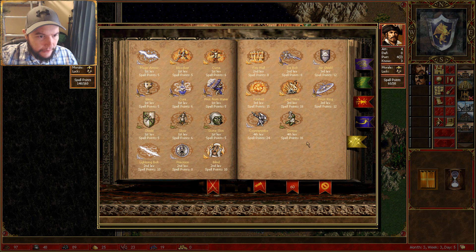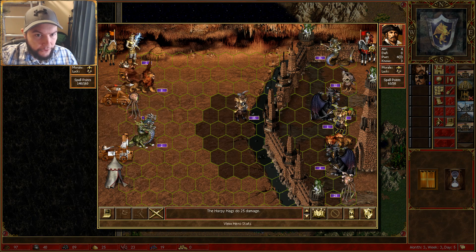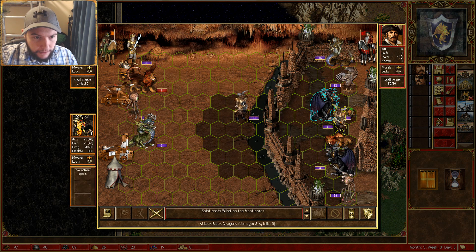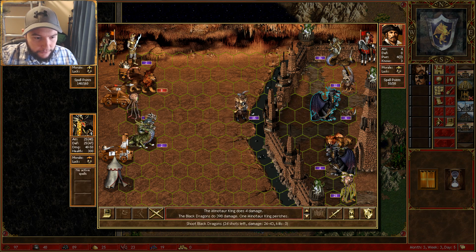We need to consider something — maybe a blind. Quite a few of them, so we'll blind them. We'll blind the manticores first. We'll attack from this position, take the retaliation. It's all about these black dragons really.